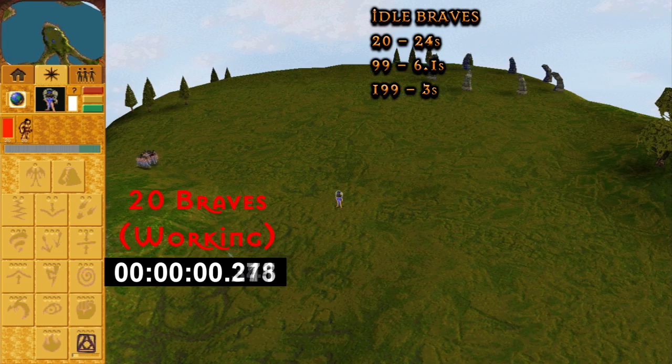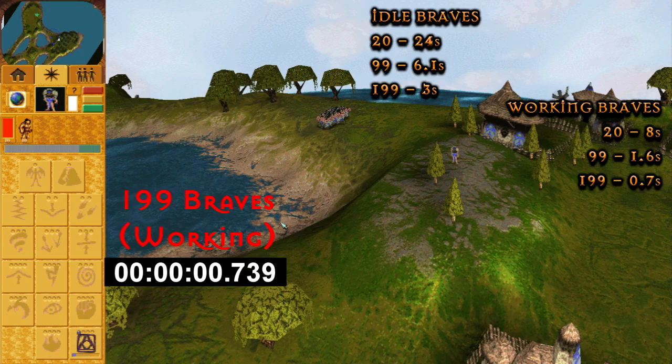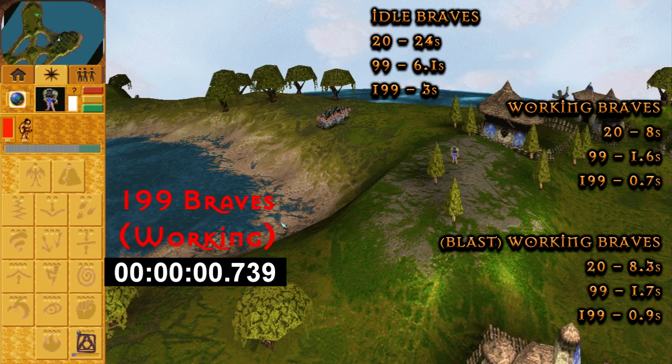99 Braves will charge a Convert in 6.1 seconds and 199 will give you a Convert in 3 seconds — that's a lot of rogue fingernails. When focusing on the task, 20 of them will give you a Convert in 8 seconds, 99 in 1.6 seconds and 199 in 0.7 seconds. These last two seem to show a big difference compared to the Blast cost because the spell is charged so quickly and I didn't match the clip lengths.